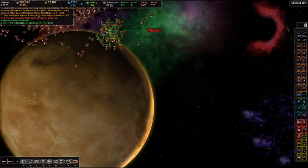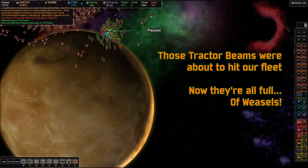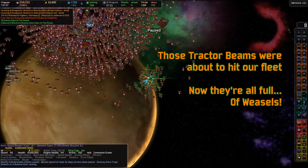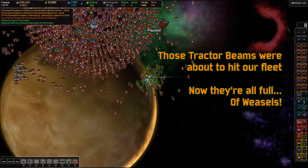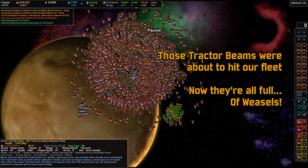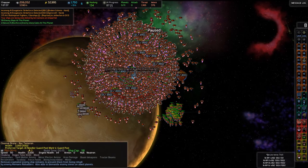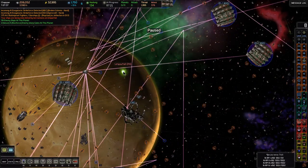That's actually convenient — because that's 87 weasels. The weasels soaked up that tractor beam and pulled off completely worthless ships. I love weasels — that was actually really wonderful. So now that that's happened, let's grab our rail pods and ask all of our rail pods to enter Oomperfall.